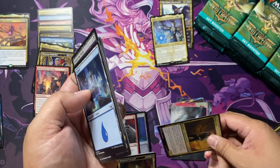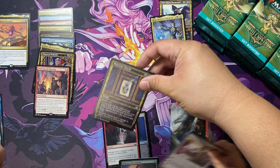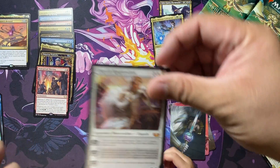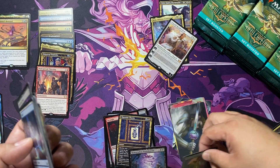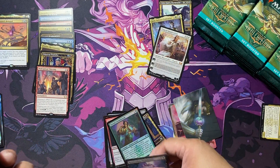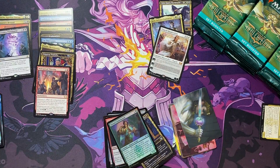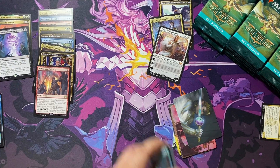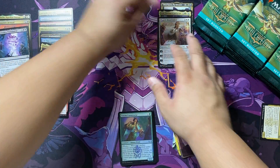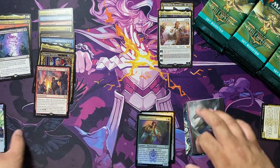Last pack for her, okay? She opened up Maestro's Charms, and look at that — she opened up Elspeth Resplendent, another mythic! And our list card is Remorseless Punishment from Oath of the Gatewatch. Once again, she strikes with the mythics — she always opens the good mythics.